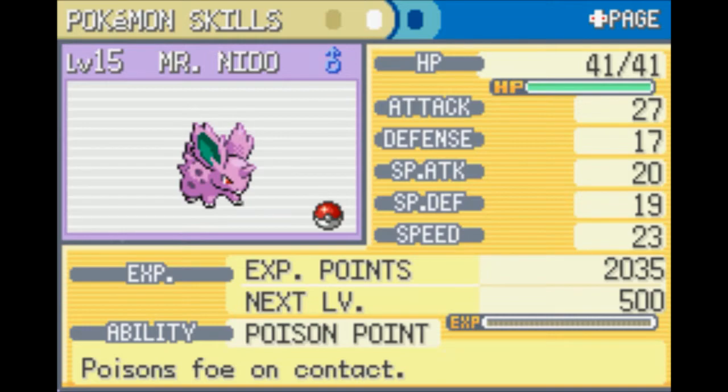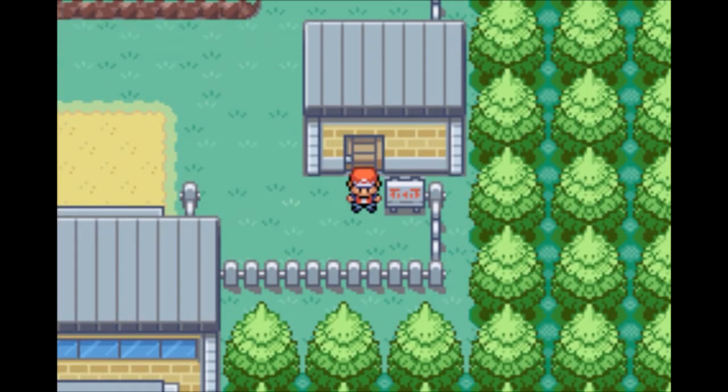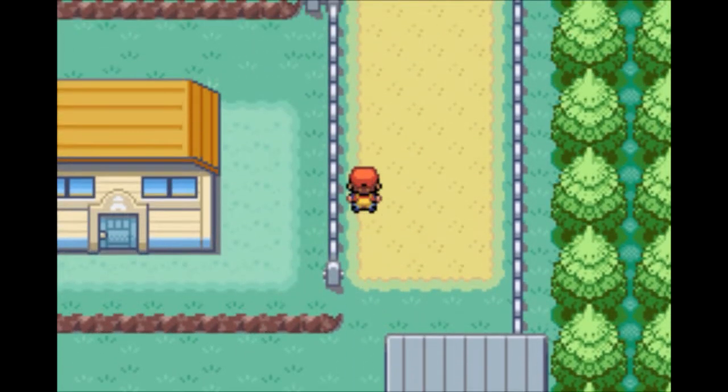Later on there will be a little girl that offers to trade a Nidorino for your Nidorina, but that one kind of sucks because it'll have a Bold nature or a Brave nature - either one lowers attack. Meanwhile, if you're playing FireRed and you trade for the Nidoran female, that one will have Bold nature: defense up, attack down. So if you want an attack-up Nidoran female in FireRed, you have to wait for the later trade.